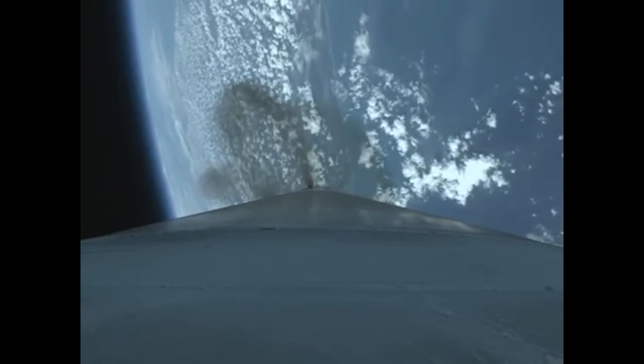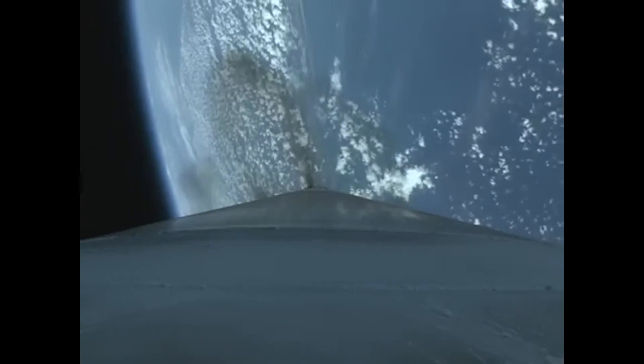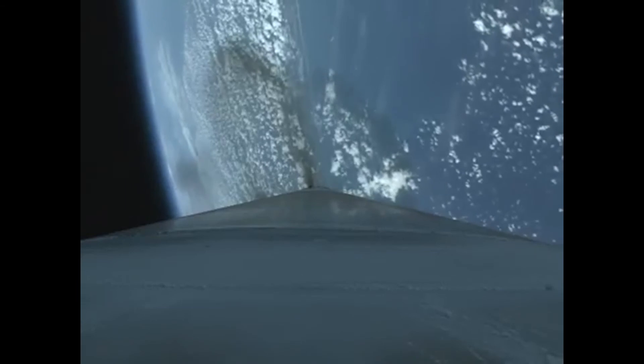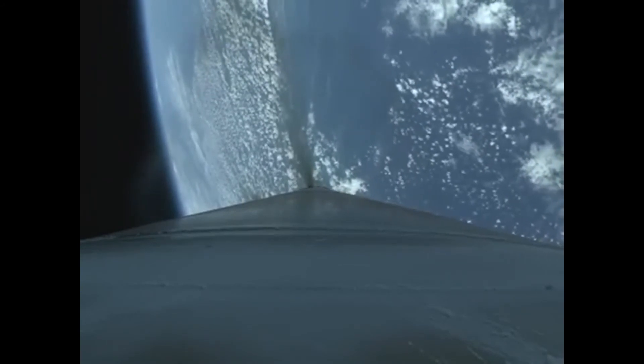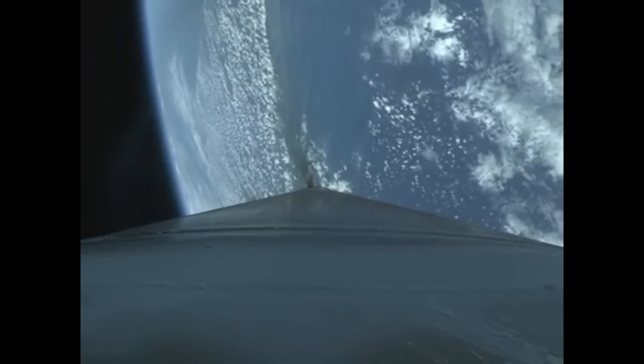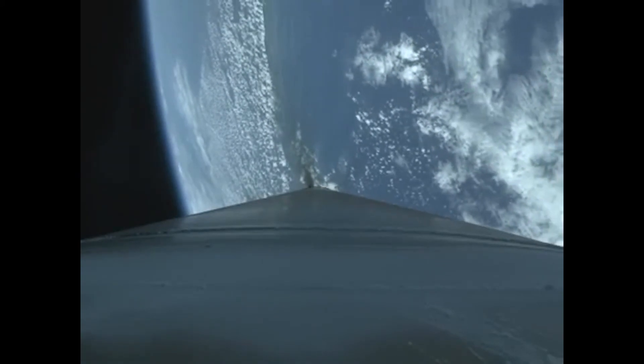Current altitude is 29 miles. Downrange distance 39 miles. Current velocity 4,325 miles per hour. Booster has begun to throttle to maintain three and a half G's. Closed loop steering has begun. Body rates look good. Vehicle is now one quarter of its liftoff weight. RD-180 continues to perform well. Extra ratio looks good.